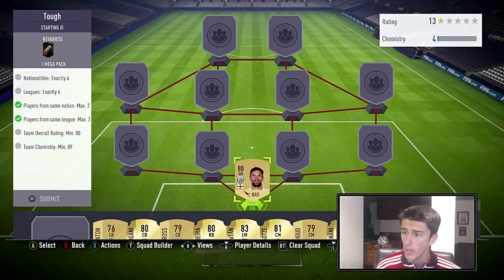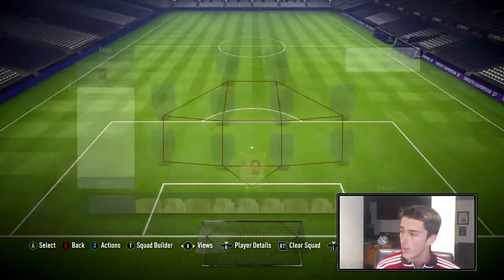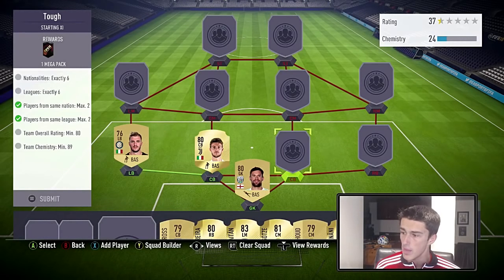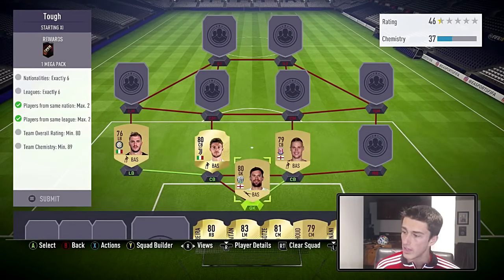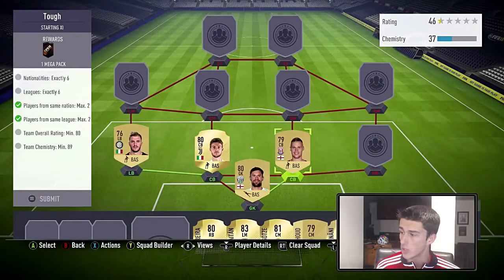We want Foster at goalkeeper — we want high-rated non-rares because they're much cheaper than high-rated rare cards. You can get rare cards rated 76–77 but once you hit 80–81 on rare cards, most go over 1,000 coins, while you can still get 80-rated non-rares for about 550. At left back we're going with Santan, Rugani at center back giving a strong link between them. Shawcross gets the link with Foster for only 450 coins; Rugani is 700 and Santan is 500.